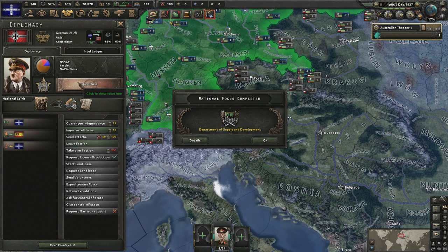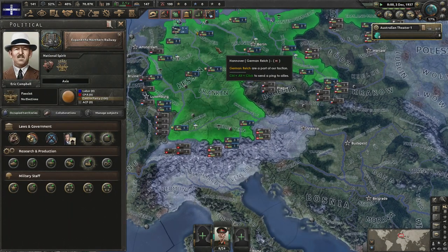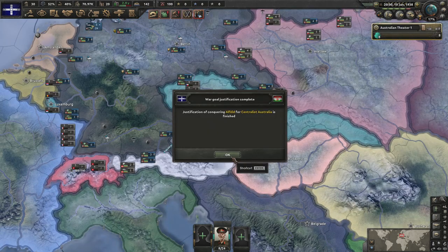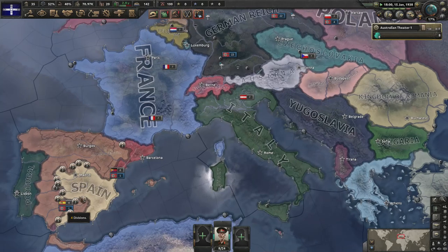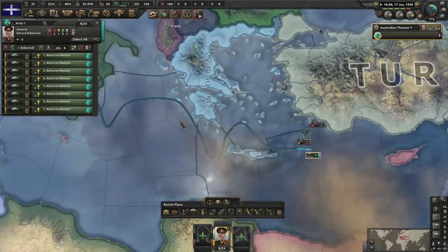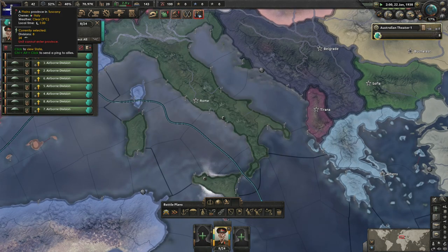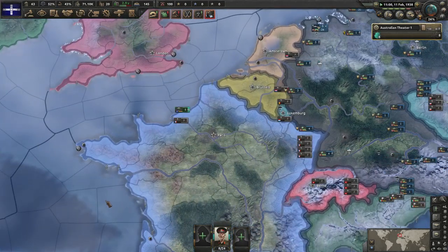This tells me the Anschluss is going to finish in February, not January — I've made a terrible misplay. Hopefully the Hungarians won't have built up enough in time to stop me. My justification did line up with the 9th of January, but it's the wrong month, so we're going to have to wait around a bit. My men aren't even there yet — they're still in the Mediterranean. There goes the Anschluss of Austria and my units are north of France.